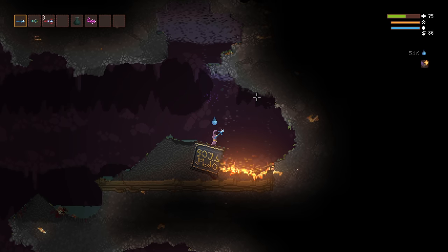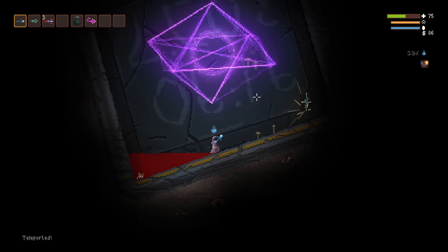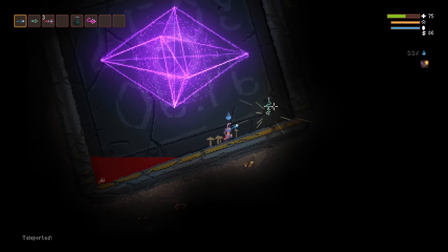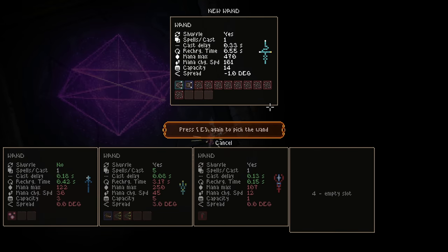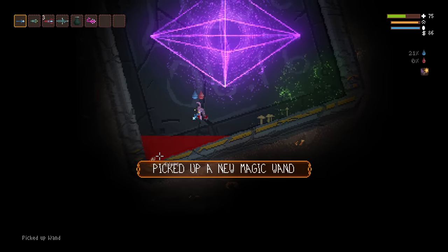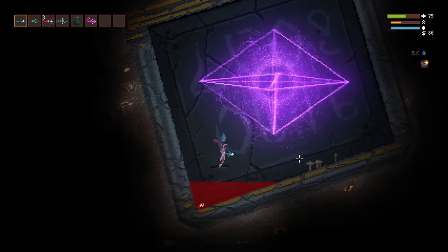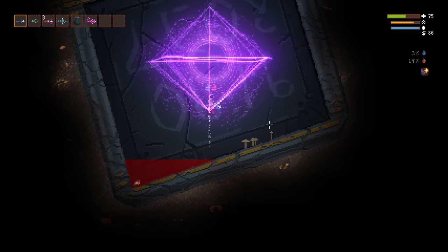Standing still on the cube for 20 seconds will open a portal, taking you, interestingly, inside the cube, where you can find a wand and perhaps the previous Noita who stumbled into this. The exit portal can sometimes be a bit tricky, because it's easy to accidentally fly back in when trying to exit.